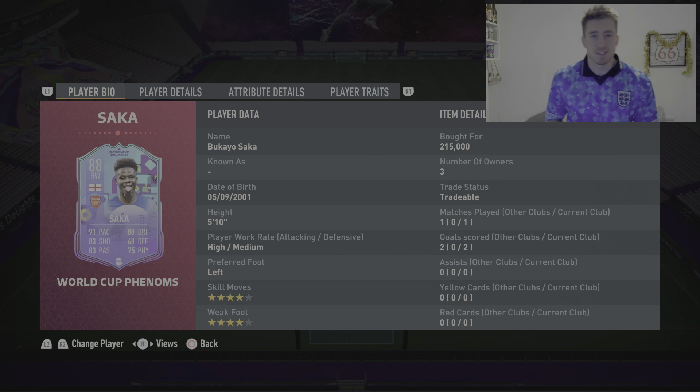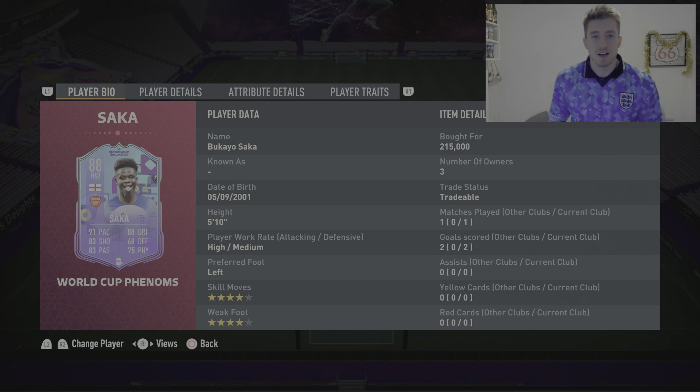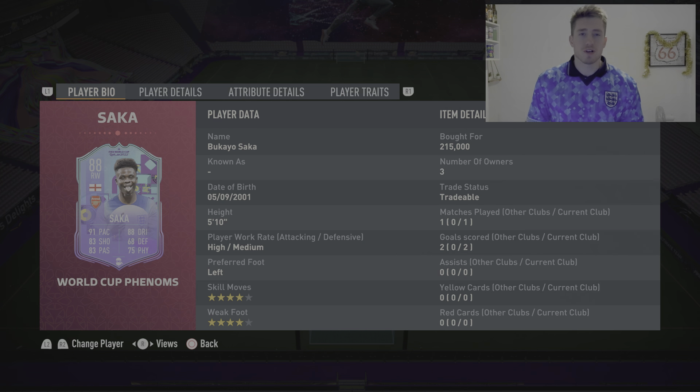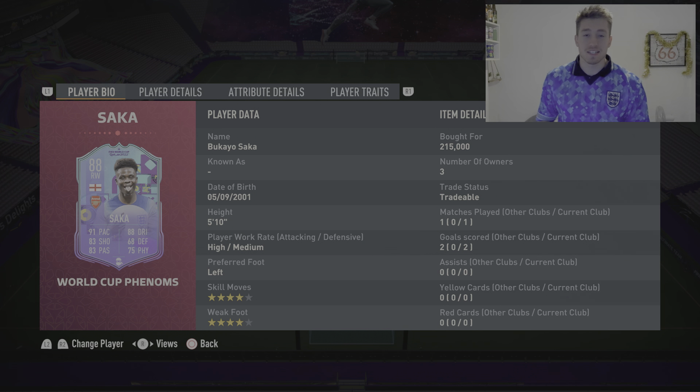Hello guys, what is up? My name is Dan Little Light and today I'm bringing you a Bukayo Saka FIFA 23 player review. This is the World Cup Phenoms card, going for about 200k at the minute. His price is kind of all over the place as it has literally just dropped. But look at this card — 5 foot 10, high-medium work rates, left footed, 4-star skills, 4-star weak foot, 87 overall, right winger from England and Arsenal. Looks like a cracking player. He is one of my favourite players anyway. Let's get into the in-game stats and then some gameplay and see how he plays.